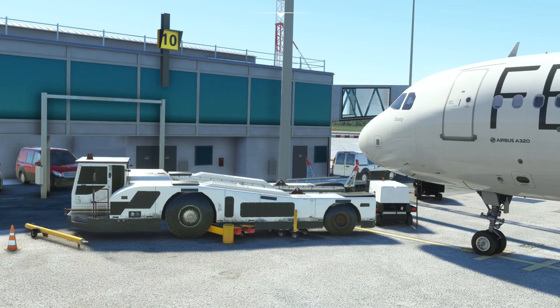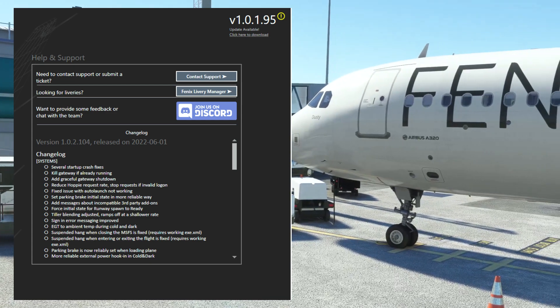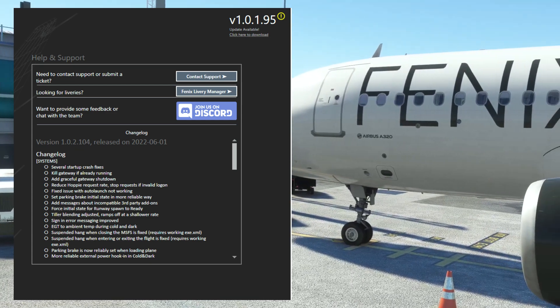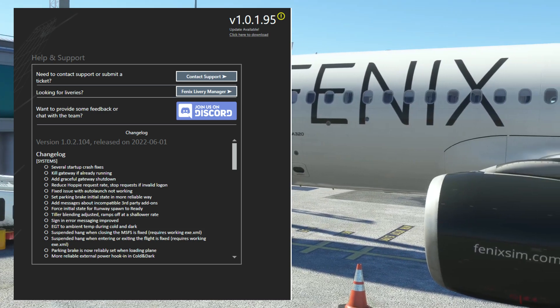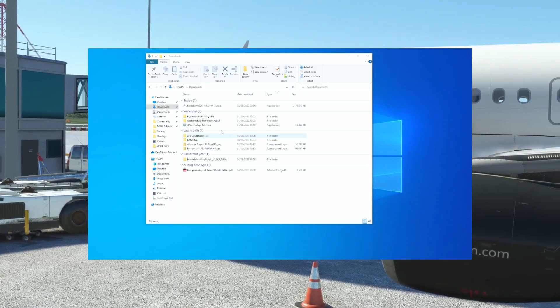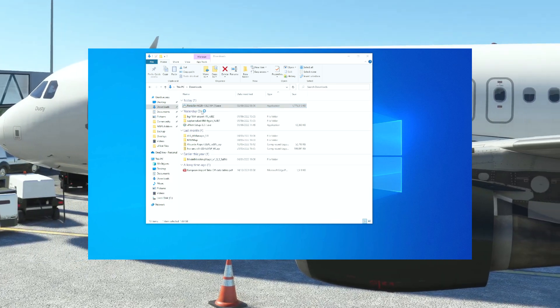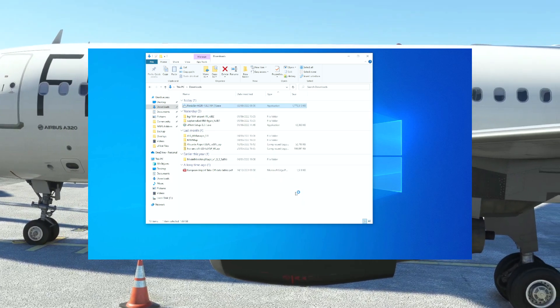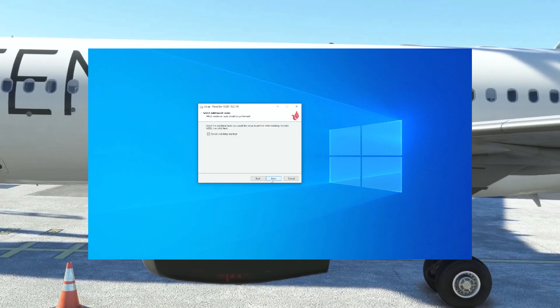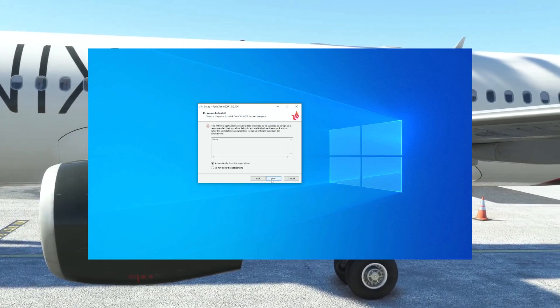Updating the Fenix is very straightforward. Just launch your Fenix A320 app on the desktop — not while you're running Microsoft Flight Simulator. In the top right-hand corner you'll see the update available; simply click on that and it will download the new installation file. Once downloaded, you do not need to uninstall your old Fenix — you can literally just install over the top. In the Fenix app there is also a full changelog of everything that has been updated in this latest build.